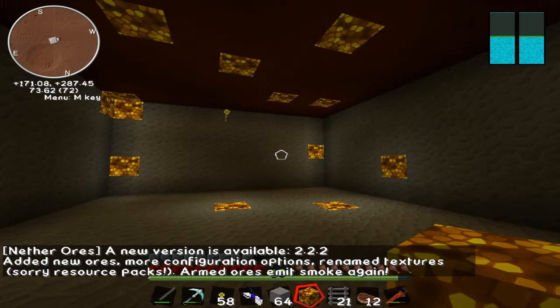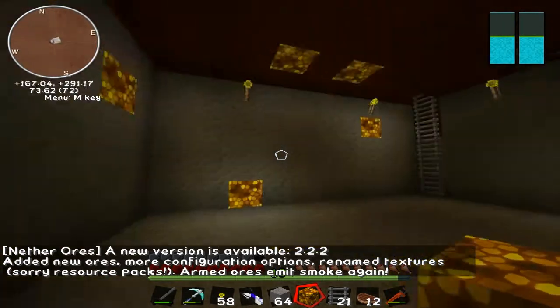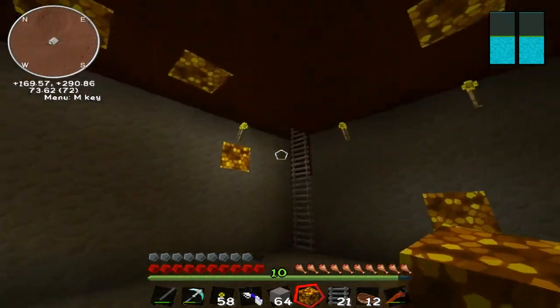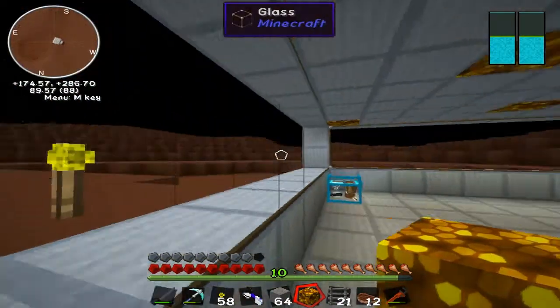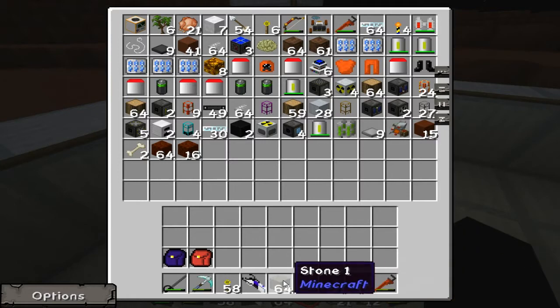It doesn't look very pretty but it's not supposed to — it's supposed to be functional. I was having some problems down here where it was really dark. This Mars surface kind of deal makes things dark for some reason, so I couldn't see very well. I had to put some glowstone and I've already covered it with stone, hopefully that's enough to make it a bit more visible.